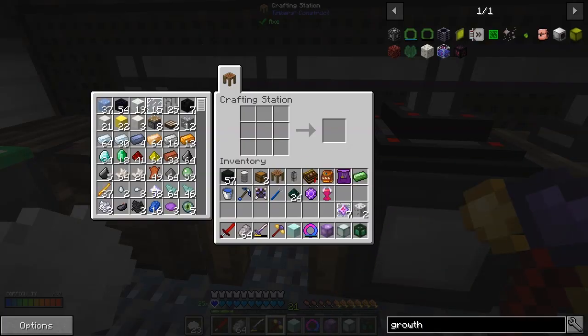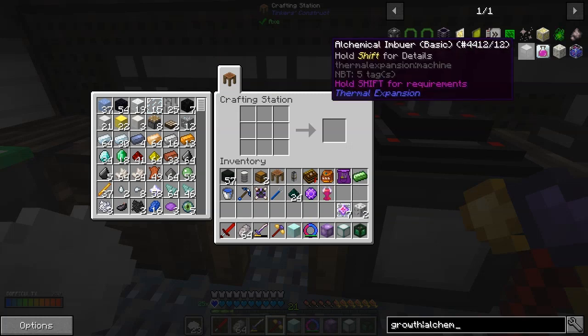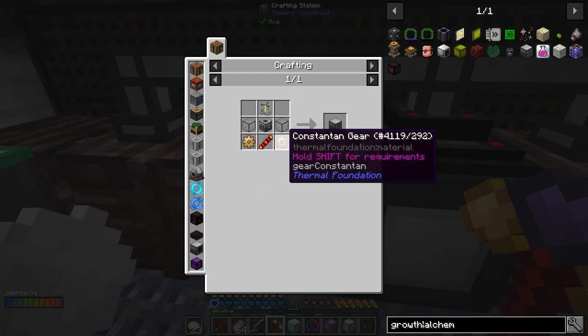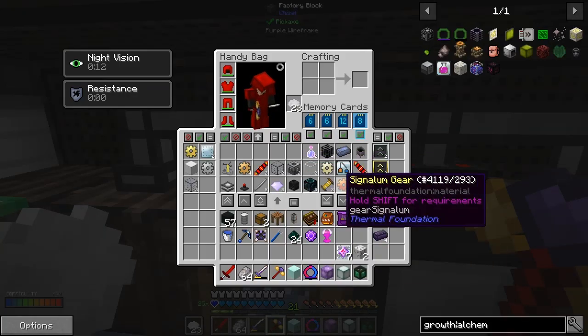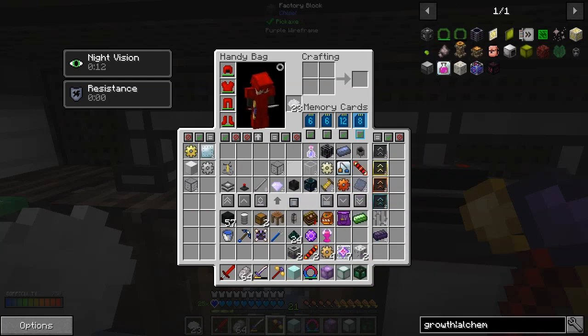We're also going to make the one that goes with it - a fractionating still. I always seem to get them wrong. So what do I need for the alchemical imbuer? I need a brewing stand, constantan gears, redstone reception coil, machine frame, and hard glass. I've already got those, so let's get that out of the inventory first.